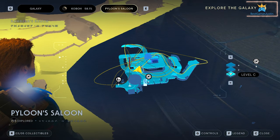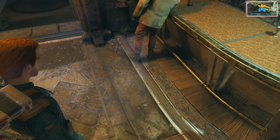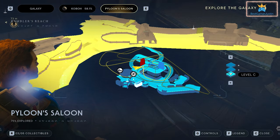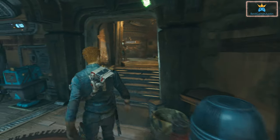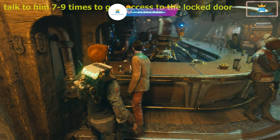You already have here three collectibles: the chest, a data bank, and the treasure. Now if we check the map, we're going to see that we have a closed door here — that red one — and it's actually right next to the bar, on your left. The way you open it is we need to talk to this guy here; his name is Moron.